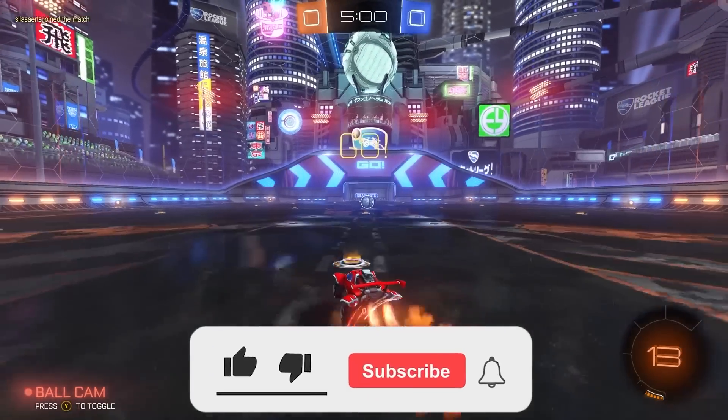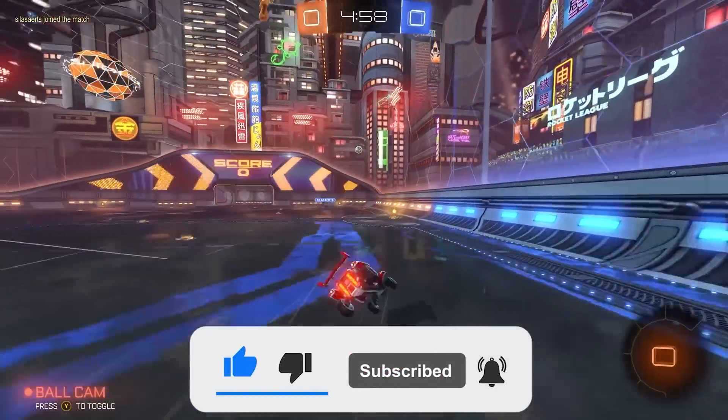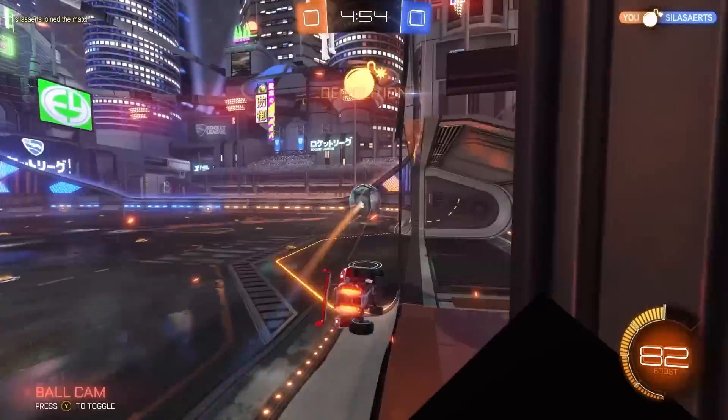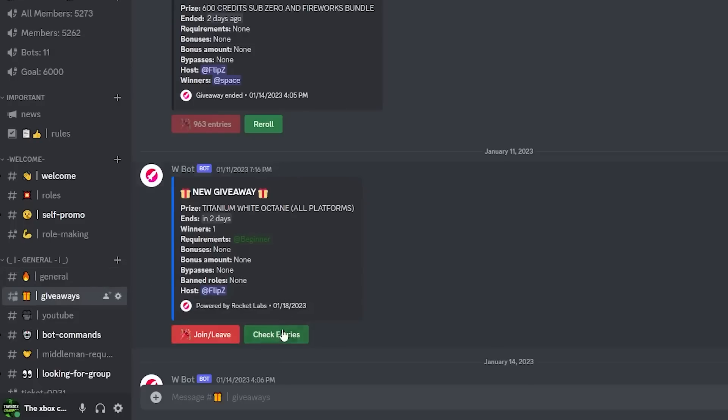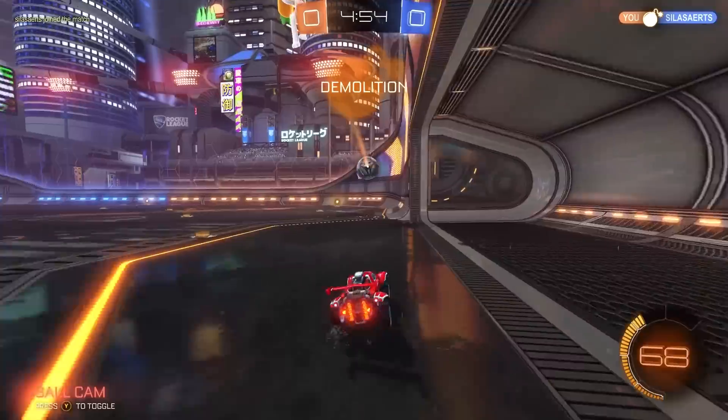Welcome back to another video - episode 76 of trading from nothing all the way up to the alpha cap. Let's try and hit 150 likes if you are enjoying the series, and as soon as we do that I'll drop the next episode. Also, just before we get into the trades, I'm currently giving away a Titanium White Octane over on the Discord server - the link is in the description below if you'd like to join.